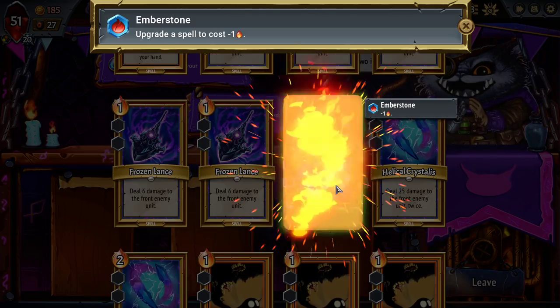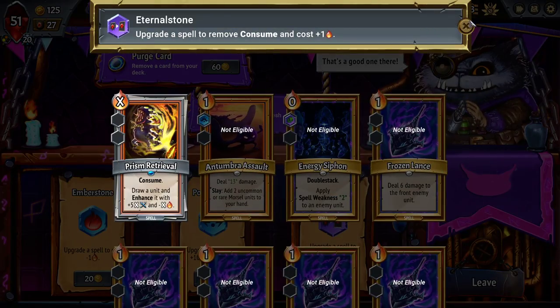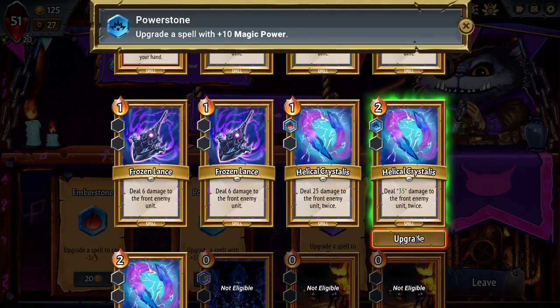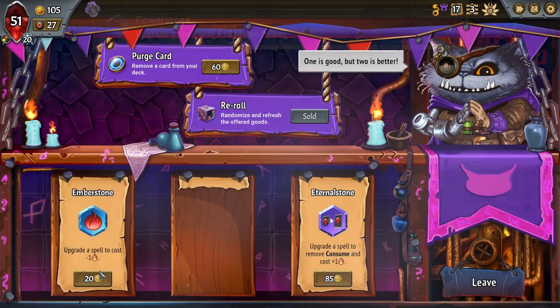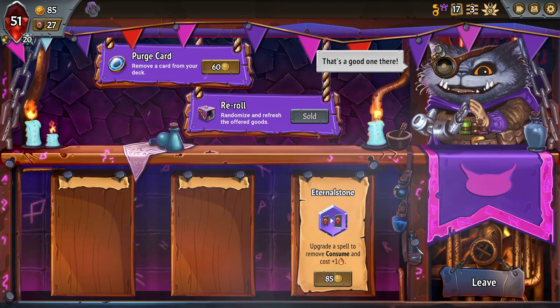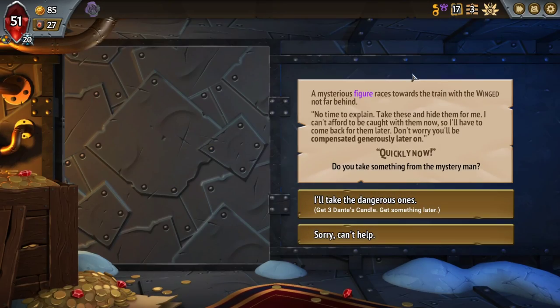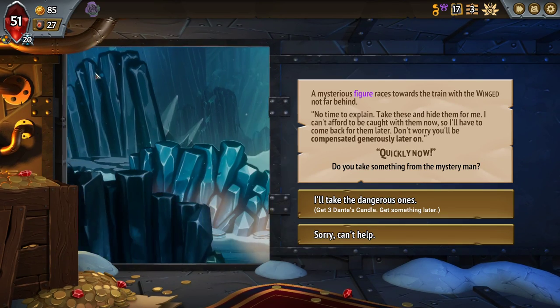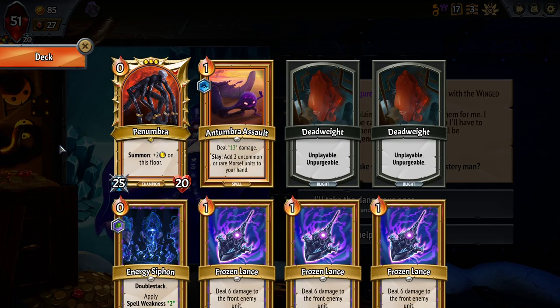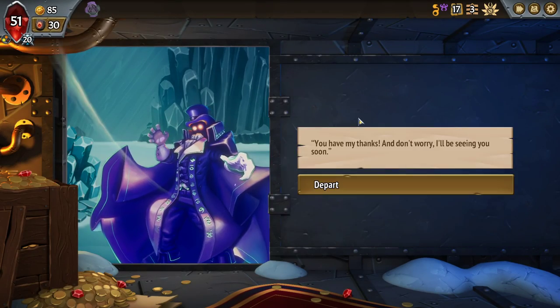Then I'll decrease the cost of a Helical Crystals. Reroll — consume removal, don't care about that there at all. Just trying to, across the board, increase the quality of all of the Helicals there. Three Dante's Candle — get something later. Do I want a Dante in this build? I think so. I think Dante would be a great second floor for us.